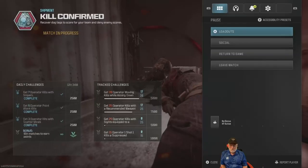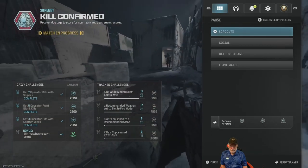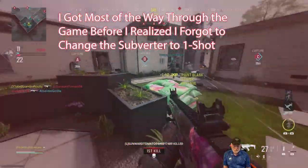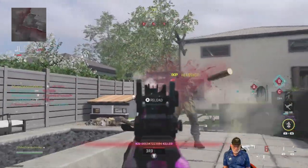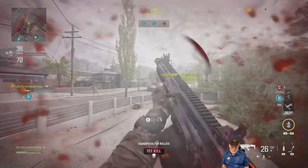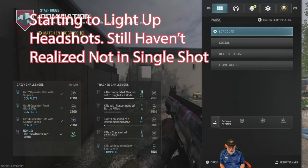So 25 kills minimum to erase three challenge items. We're well along the way lighting up the scoreboard. I got most of the way through that game before realizing I wasn't in single shot mode, so I wasn't doing myself much good. But the 20 kills while aiming down sights moving — we still had seven more kills than needed, and we did light up some of the headshots.